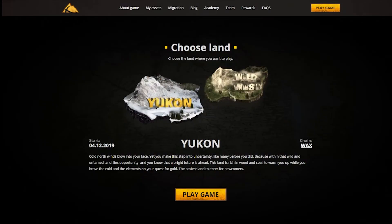Right now there are two lands — Yukon and Wild West — and each of these represents a different gold rush. When the resources and gold start to deplete from one land, they start talking about releasing a new one. What they're doing differently this time is actually linking up the lands, so you can send resources from one of the existing lands into the Grand Land. Coffee is an essential resource for your workers and it's not available in the new land, which gives relevance to the old lands as well.